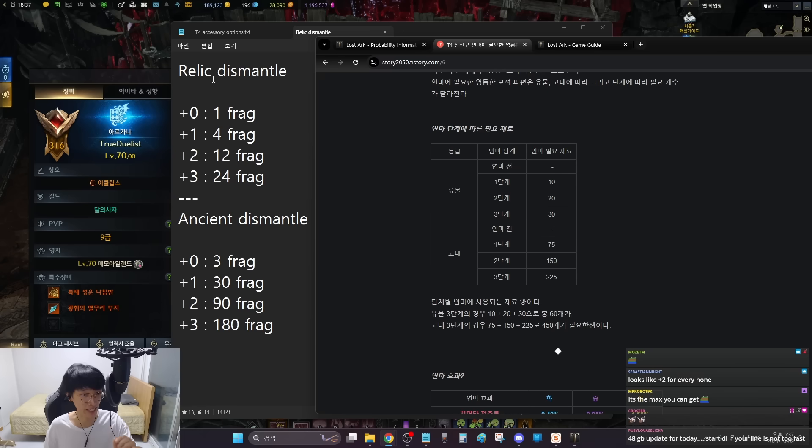Let me show you how many fragments you get by dismantling accessories. When you dismantle an unhoned Relic accessory, you get only 1 fragment. When a Relic is honed once you get 4 fragments, twice gives 12 fragments, three times gives 24. So compared to how much honing requires, dismantling gives less. For Ancient: 3 fragments when unhoned, plus one hone gives 30, plus two gives 90, plus three gives 180. Some of you might ask about buying honed accessories just to dismantle for fragments — don't do that. The efficiency is very low.